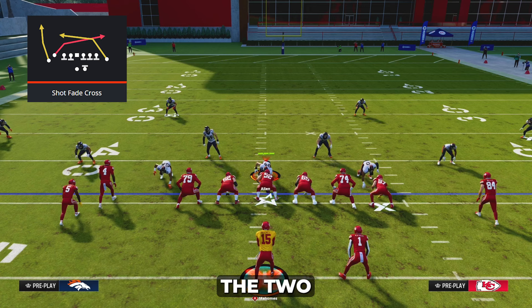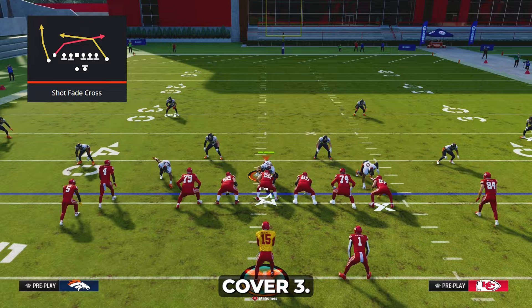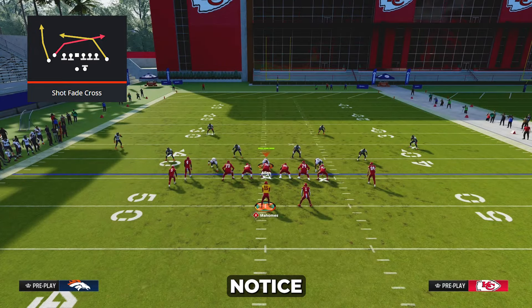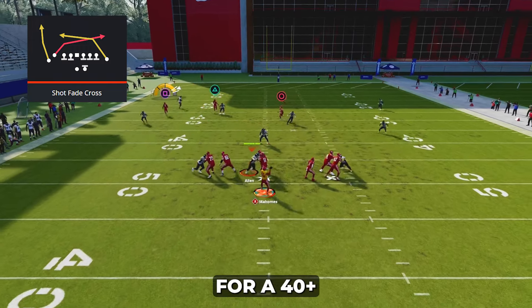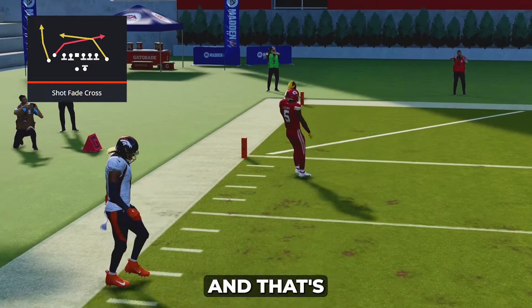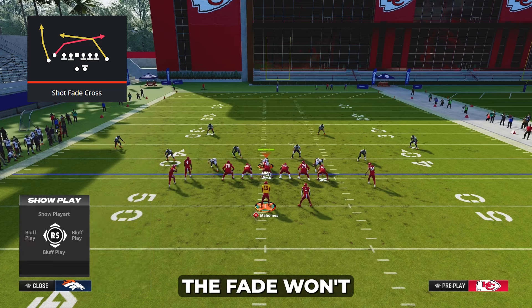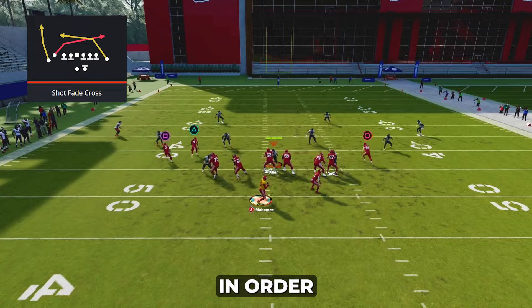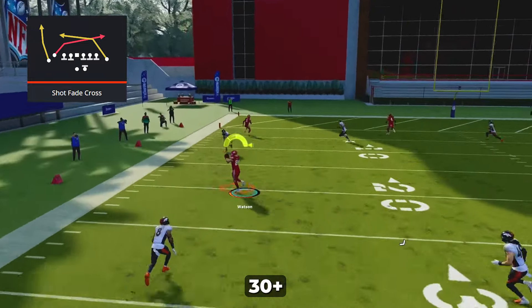The other reason I like to have the two wide receivers on the short side of the field is because it's remarkably effective versus cover three. In this case I'm going to call a simple cover three defense, and what you will notice is that the square receiver will be wide open on the sideline for a 40-plus yard gain whenever you make a simple pass lead out. Versus a cover four style of defense, the fades won't necessarily be open, but they will push back the zones far enough for you to throw the circle receiver for an easy 30-plus yard gain.